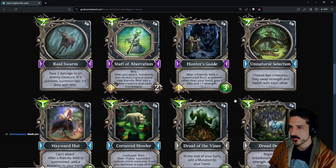Natural Selection: two mana — choose two creatures, they swap strength and health with each other. This can be a friendly or an enemy swap. So if I play a badger and my opponent plays Polyhymnia, they swap strength and health with each other.